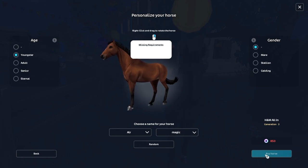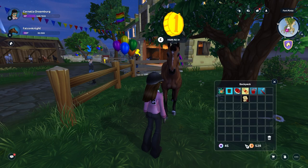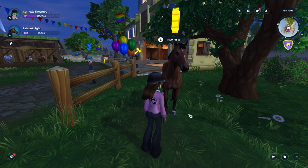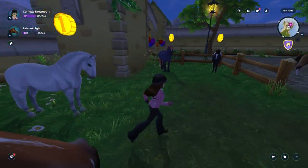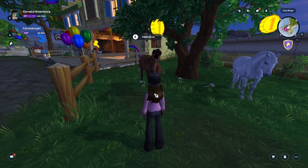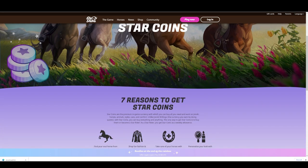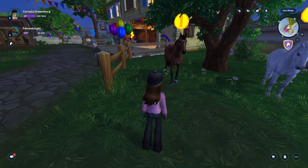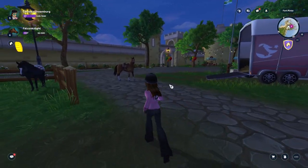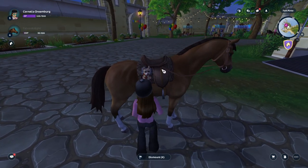Missing requirements. How much do I have? Forty-five. That's quite a bit short. Where do I get more? Let me see how much eight hundred and fifty star coins will cost. Never mind. Bye, Air Magic. Come on Jupiter — or whatever your name is. How do I get on this horse? There we go.